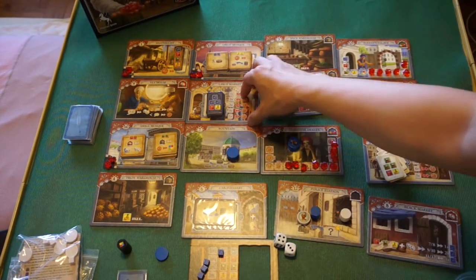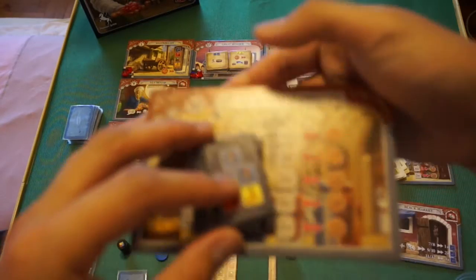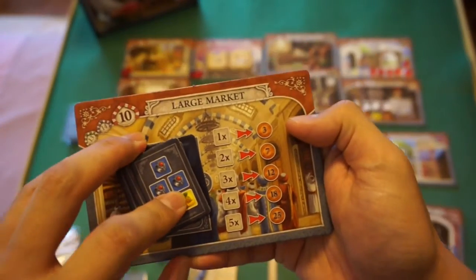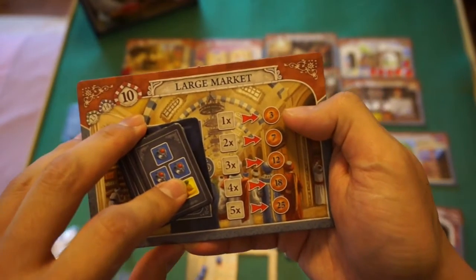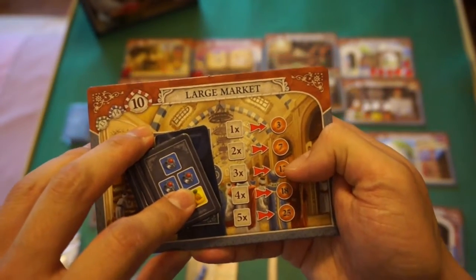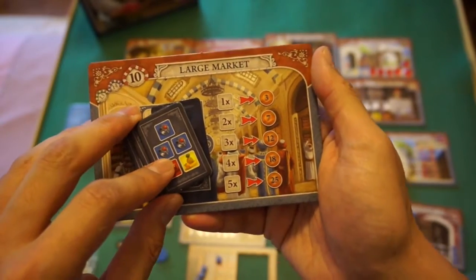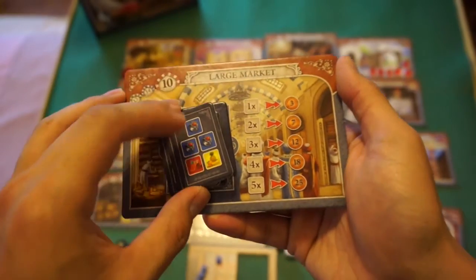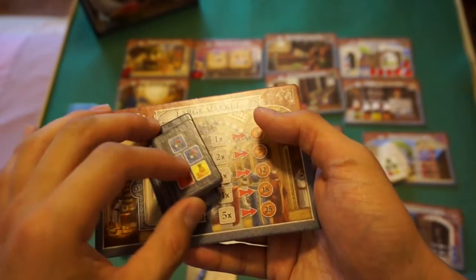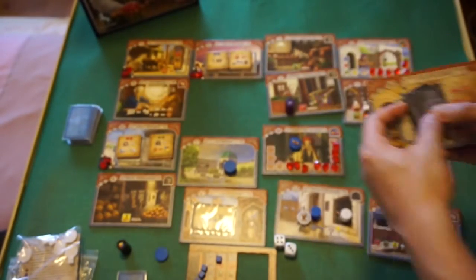There is also a large market, which has different, more demanding orders and pays more money. Instead of 2 lira for one good, you get 3; instead of 5, you get 7; instead of 9, you get 12; 14 becomes 18; and 20 becomes 25. The large market pays more but the orders require more blue goods, making them harder to fulfill.